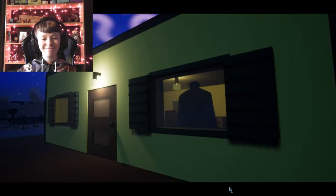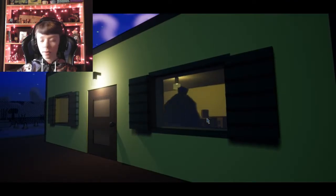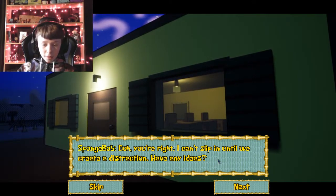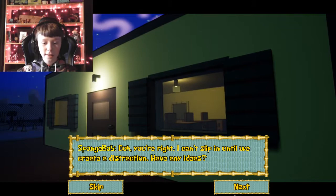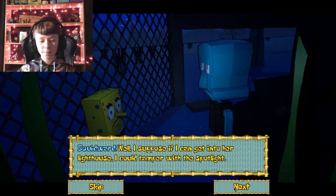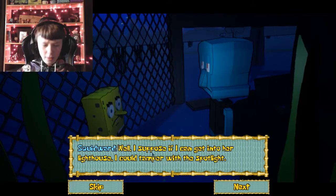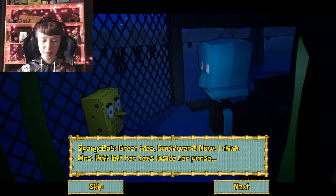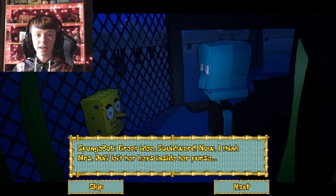Mrs. Puff's bad? Oh god. You're right. I can't slip in until we create a distraction. Have any ideas? Well, I suppose I can tamper - wait - get into her lighthouse. I can tamper with the spotlight. Oh god. Great idea, Squidward. I think Mrs. Puff left the keys inside of her purse.